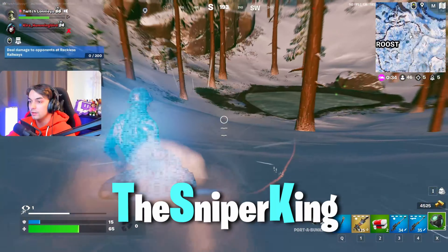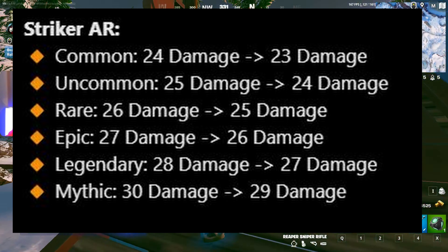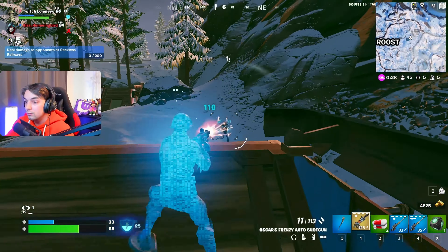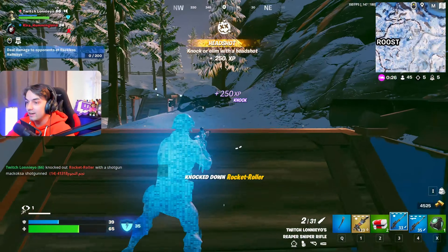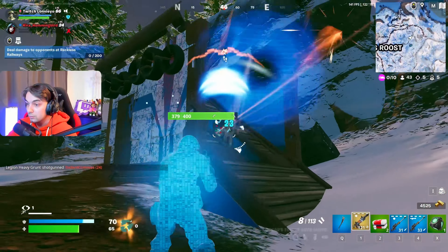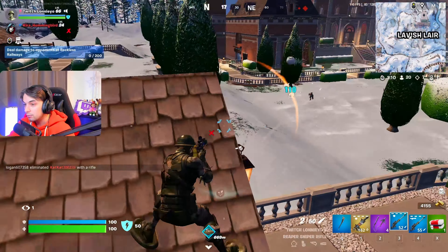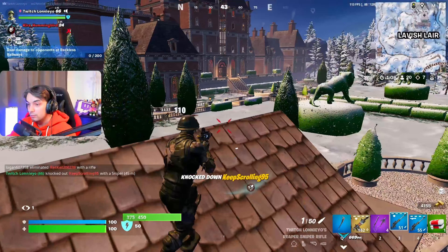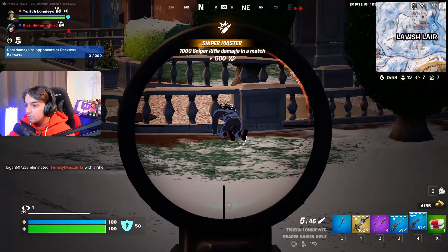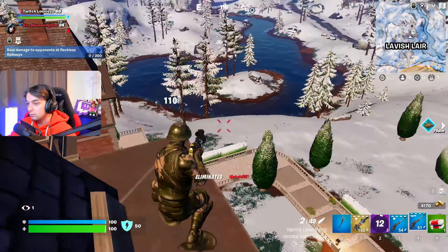First up, the striker AR saw a very small nerf — just one damage on all rarities. It does actually matter quite a bit even if it looks like nothing, because for example on legendary you now need nine shots for an elimination on a full 250 health enemy instead of eight shots. So while it's just a one damage nerf in practice it does make a little difference, and it makes our double sniper build look a slight bit better. However, my opinion was it was already better last patch.